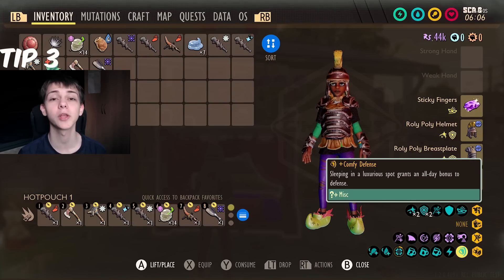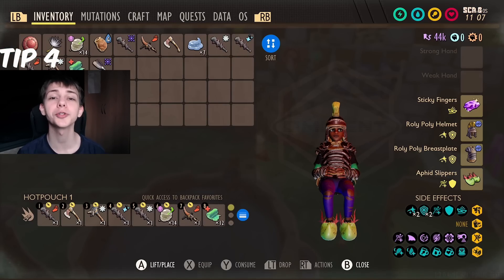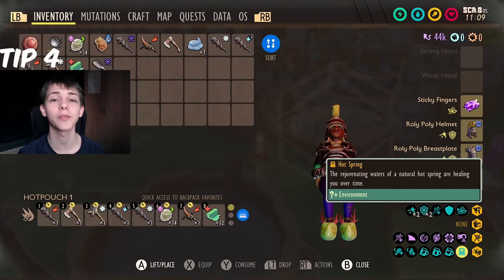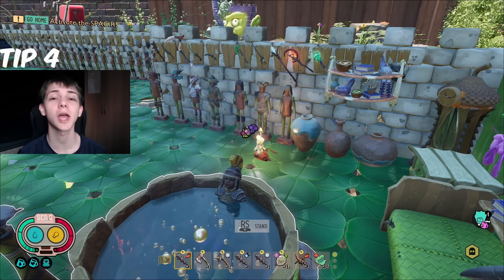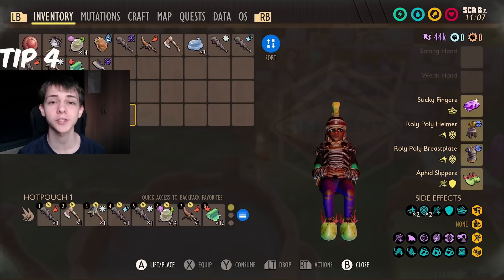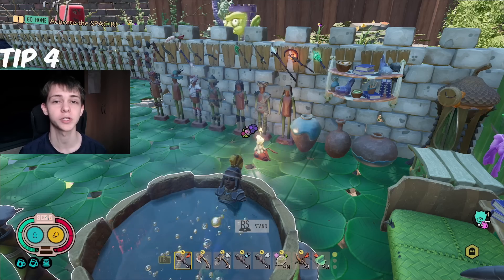The next one is the Hot Tub. There's a new Hot Tub in the game that you can craft, and when you get inside of it you actually get the Hot Springs buff that you would get when you are in the Charcoal Hot Springs area. This will regen your health faster, so you should definitely make one of these and put it in your house in case you want to go home and regenerate your health without using a bandage.